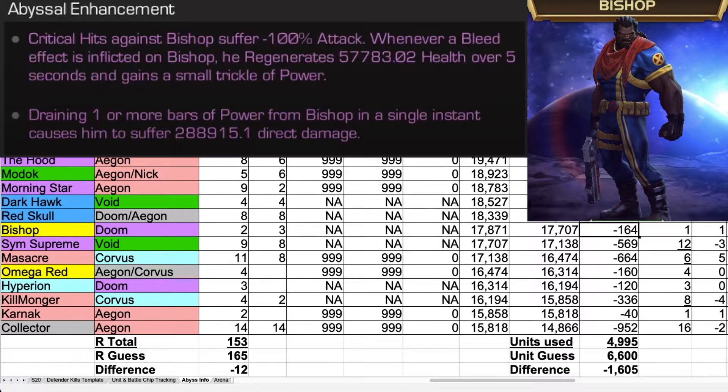Bishop's Abyssal Ability: Critical hits against Bishop suffer negative 100% attack. Whenever a bleed effect is inflicted on Bishop, he regenerates a lot of health over five seconds and gains a small trickle of power. Draining one or more bars of power from Bishop in a single instant causes him to suffer a lot of direct damage.